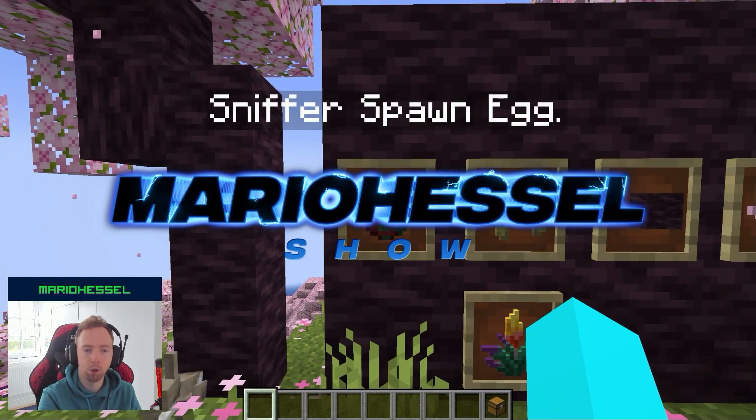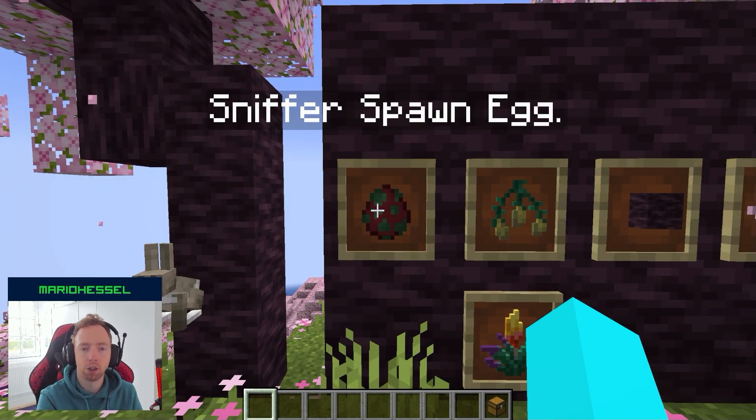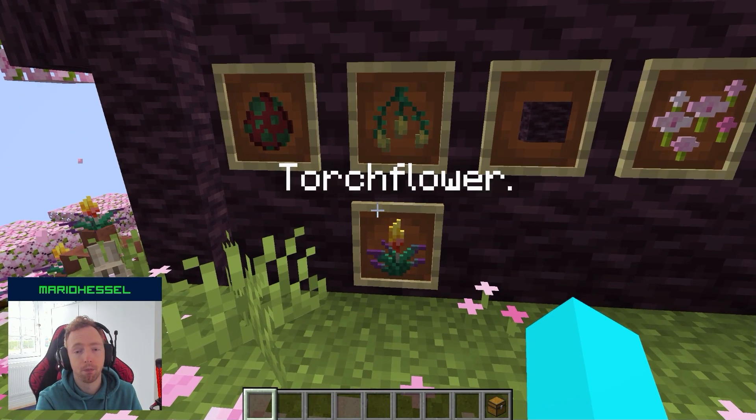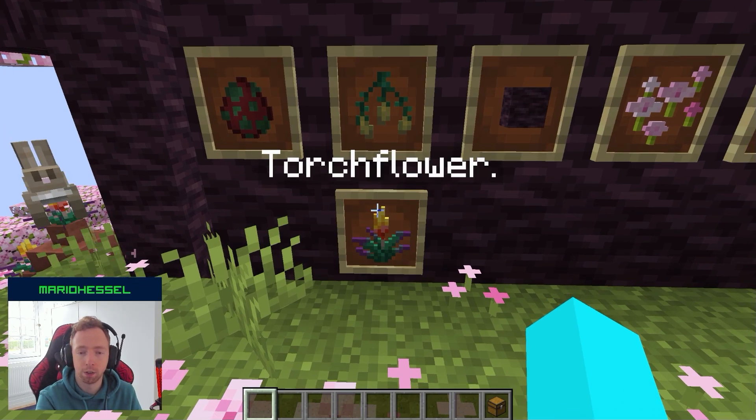In this new snapshot of Minecraft we have the sniffer spawn egg. We also have the torch flower seed, which is what the sniffer will find — I will show you soon. And we have the torch flower when it is fully grown.